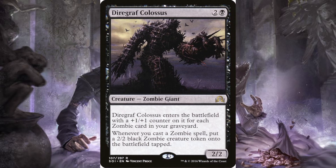Diregraf Colossus: two and a black, two-two zombie giant. Whenever it enters the battlefield, it enters with additional plus-one plus-one counters — one for each zombie card in your graveyard. Whenever you cast a zombie spell, put a two-two black zombie creature token onto the battlefield tapped. This is my favorite card, my pet card. I love the art. It's not the best card for zombies by any means, but it is my favorite card.